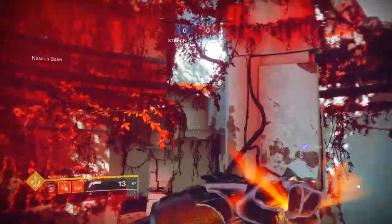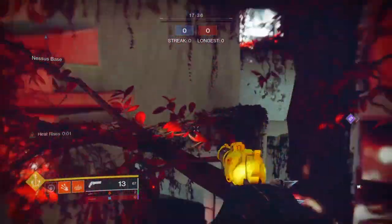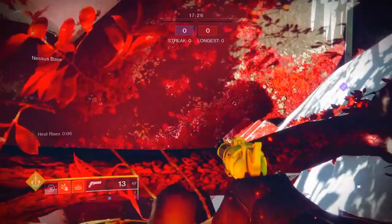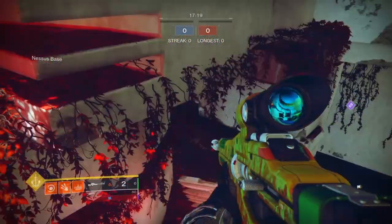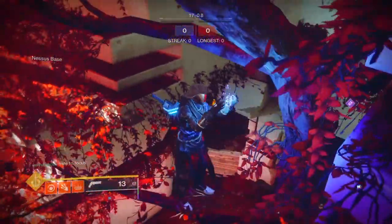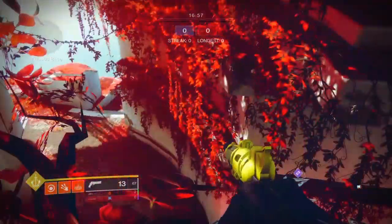We also got another amazing spot right here in this tree — you can do it on all three characters as well. You want to jump on something that can give you a little boost, and once you're on that you can just fly up into this tree. Once you're up here you can hold down all these angles and still build super energy because they most likely won't realize you're there. If you have the race shaders on you can blend in with the tree — I got the black one so I blend in pretty well.